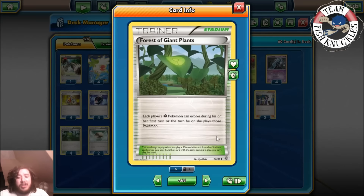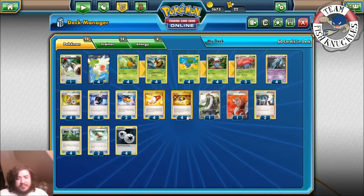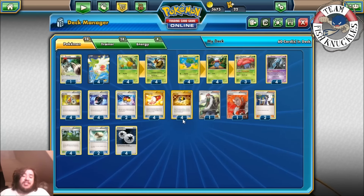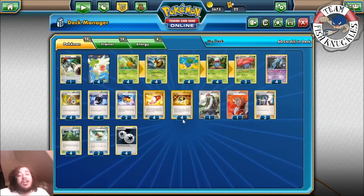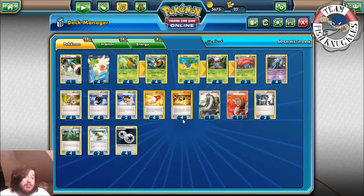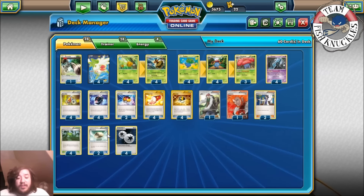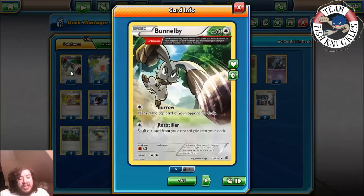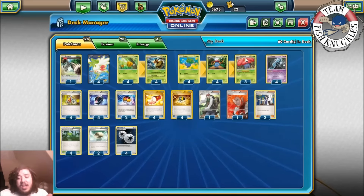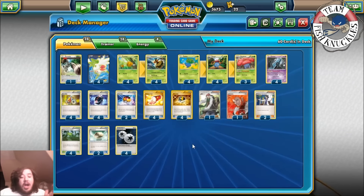Four Forest of Giant Plants - this is how we get Vileplume and Vespiquen on the first turn. Each player's Grass Pokemon can evolve on the first turn they are played down, so you can automatically get a Vileplume and a Vespiquen on turn one. Two Float Stone to give your Pokemon free retreat, mainly Vileplume which has a three-retreat cost. And four DCE, which accounts for Bee Revenge since it needs two-color energy.